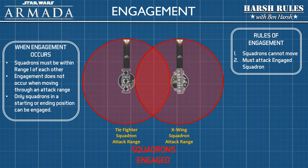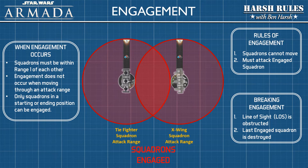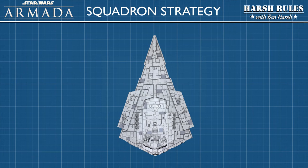When squadrons are engaged, they must follow these rules: squadrons that are engaged cannot move, and they can only attack the squadrons they're engaged with. Engagement can be broken under the following conditions: a squadron's line of sight is obstructed — for example, a larger ship plows between the two squadrons — or the last engaged squadron is destroyed.